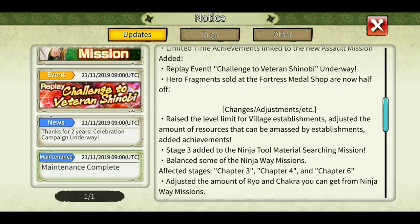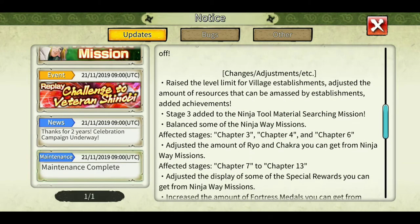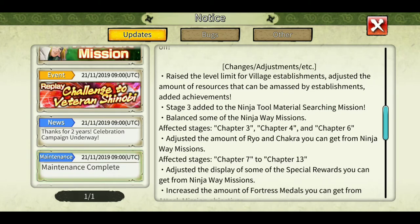The establishment level limit has been increased - you can now increase the level of your base above 20, I think to 25 but I haven't seen it yet. Ninja wave missions chapter three, chapter six stage 3 has been added to ninja tool material searching. You can get 20 shinobites from stage 3, which wasn't there before. There will be seven days, so seven times 20 is 140 shinobites total from there.